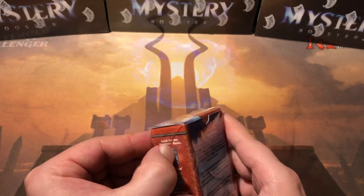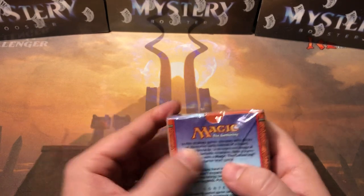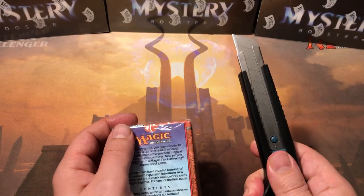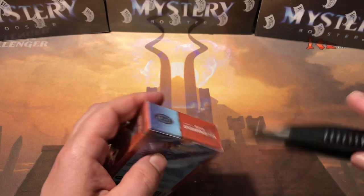It looks like there's a spot for a pull tab but I don't know if the pull tab actually got installed on this one — I don't feel it. Looks like we're gonna have to break out some weaponry. All right, let's get in here and see what we get.